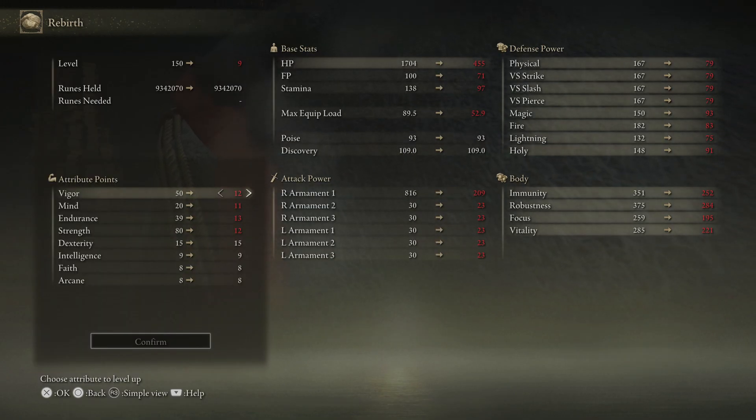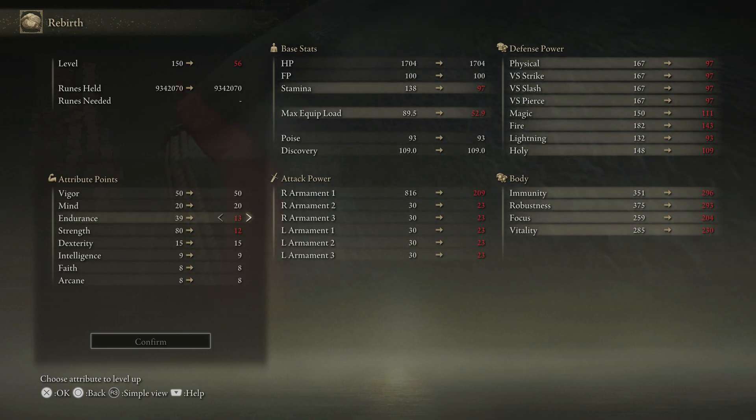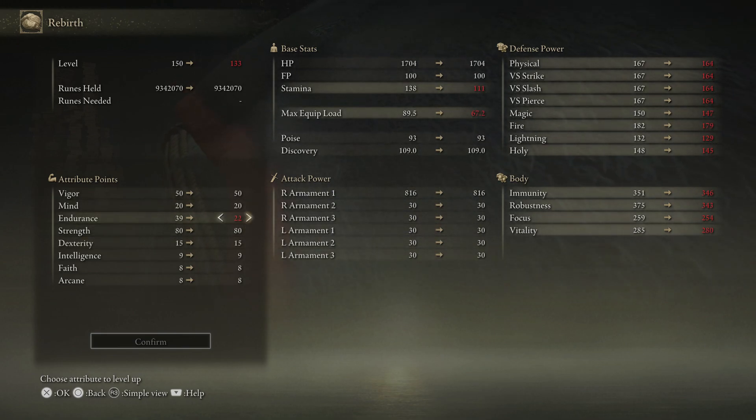Looking at the stats — I started as a Samurai class for perspective. At level 150, 50 Vigour is more than enough; I've completed all of New Game Plus with 50 Vigour across multiple builds with zero problems. For PvP however I'd recommend 60 Vigour, because that's what everybody else is going to be running. 20 Mind is enough to spam weapon skills comfortably before needing a drink. Endurance is going to be as high as you can take it after setting your other priority stats. Strength we want to go all the way up to the major soft cap of 80. Dexterity is only as high as needed to meet the minimum requirements for the weapons we want to wield, and then we dump every remaining point into Endurance — you'll be around 39 Endurance, depending on your starting class.